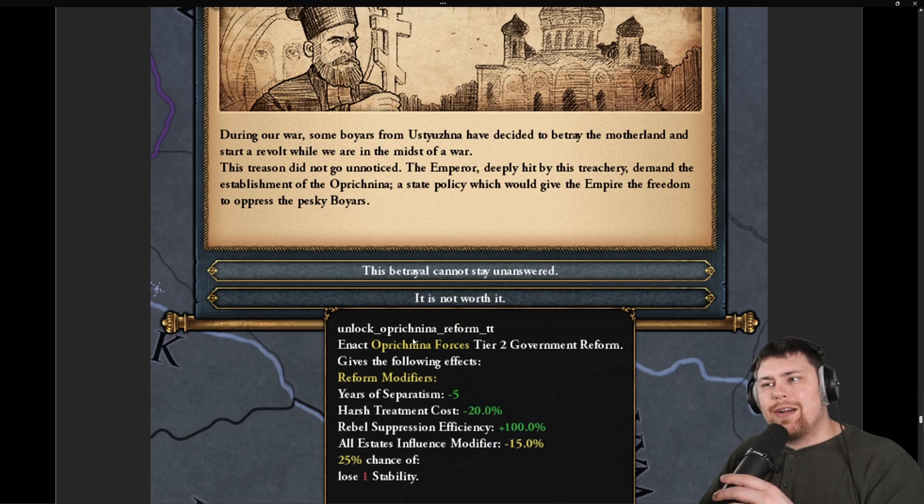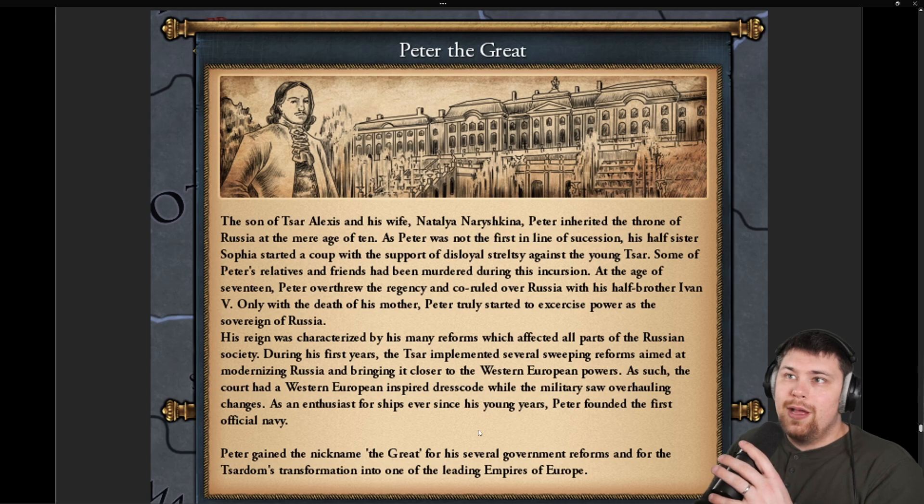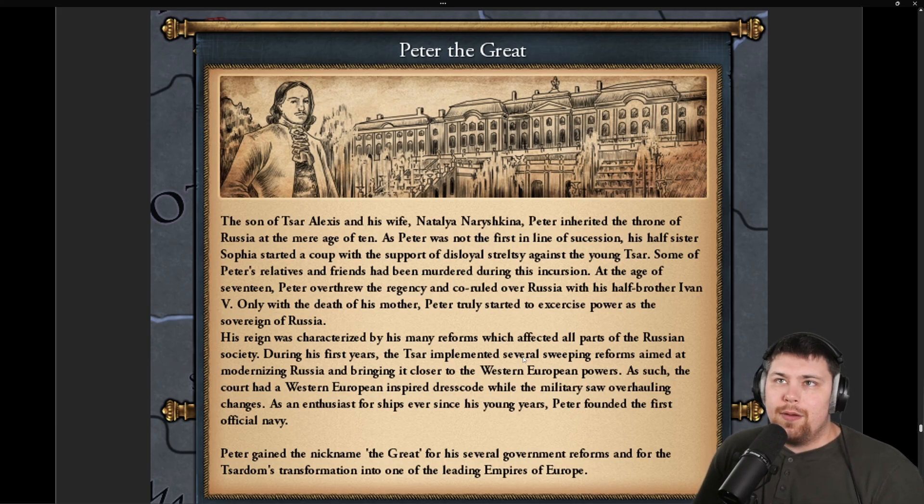The Oprichnina is the government button where you can click to remove unrest from provinces, and this modifier gives years of separatism reduction, harsh treatment costs, rebel suppression efficiency, and all estates influence modifier — quite powerful. And of course, Peter the Great becomes the heir at the age of 15. Widely regarded as the man who brought Russia out of the dark ages, he invested heavily into the economy, widely reformed the education system, and famously instituted a beard tax to force every man to shave — unless you could afford to keep the drip.